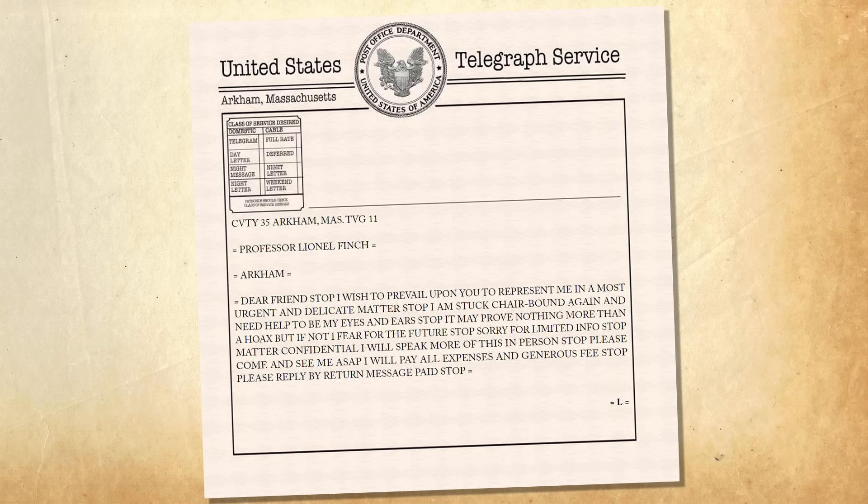The adventure begins with a telegram from the wealthy Professor Lionel Finch in Arkham. He'd received an invitation to the auction, but due to his poor health, he cannot attend. He's unsure if this disintegrator is real or not, but if it is, he's worried it could be used as a weapon and disrupt the fragile peace maintained since the Great War. He offers the heroes a retainer of $500 each to go to the auction in his name, determine if the device is real, and if so, a budget of $6,000 to purchase it. $500 each? And I get to stay at a big fancy hotel and buy expensive stuff with other people's money? You got it boss — that disintegrator is as good as yours.